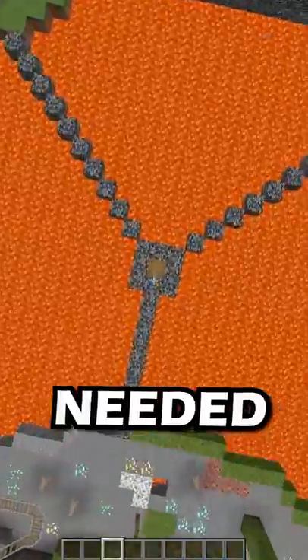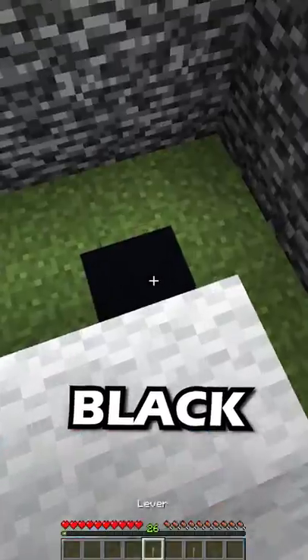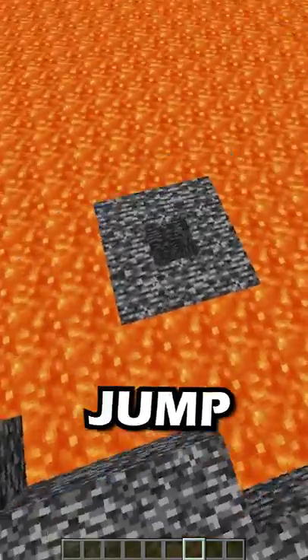In the end, she couldn't escape. What she needed to do was go to the center of the map, collect the levers, go to each biome, find each black concrete block, activate the levers, and jump into the escape hole.